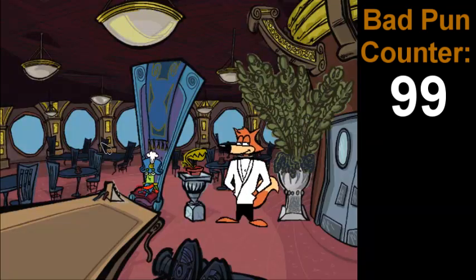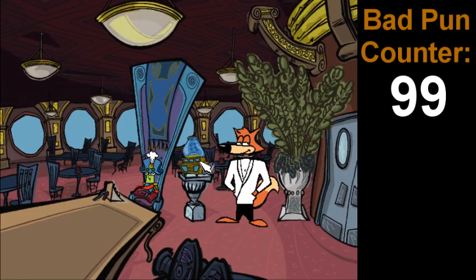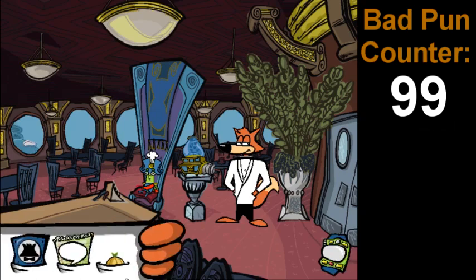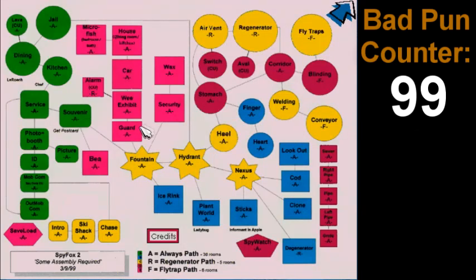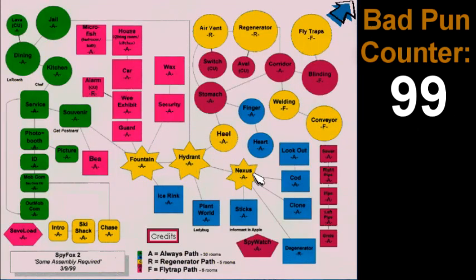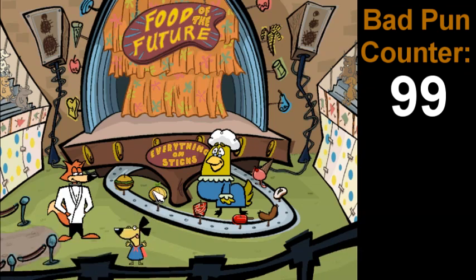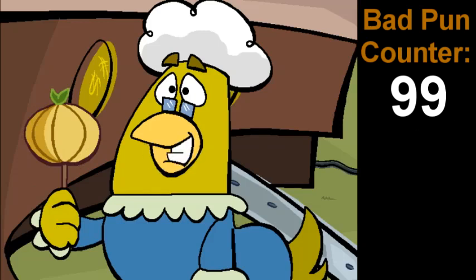Onion delight sounds like the least disgusting out of all of them. Okay, so we're in La Roche's room — let me switch it to the regenerator path with Shift+C. Let's go to food of the future. "Oh, that La Roche won't get away from me, I wonder what he's up to now." Wait, I still have the onion — can I get another one? "Can I please have an onion on a stick?" "Of course you can, young man — it's fabulous fun when it's food on a stick!" "Thank you."